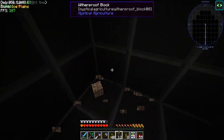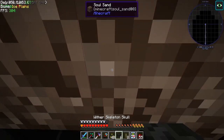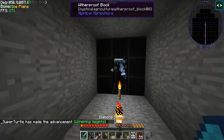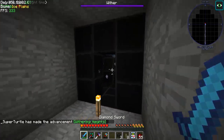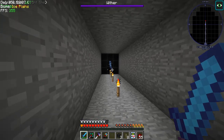I made this wither-proof room so we can kill the withers and not die. I hope I didn't forget the block I was supposed to bring up. This could be fun — it should fly upward though if we really think about it.